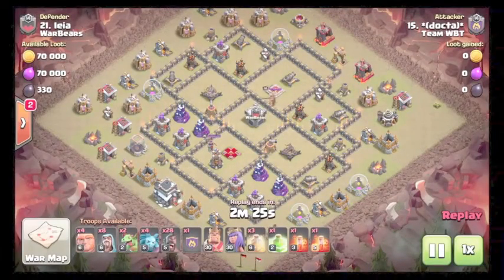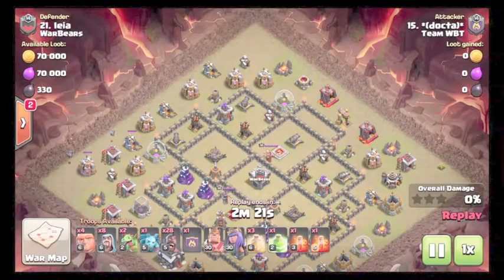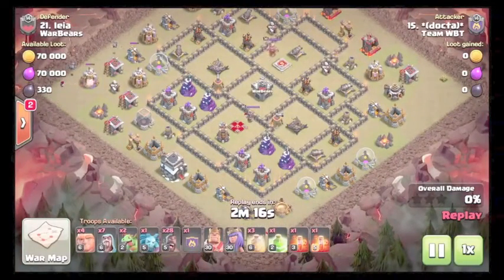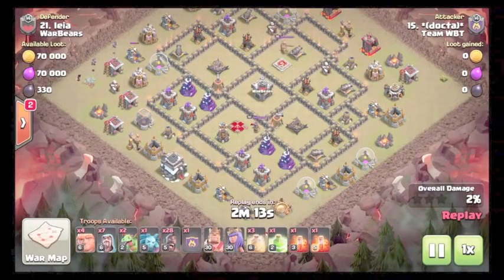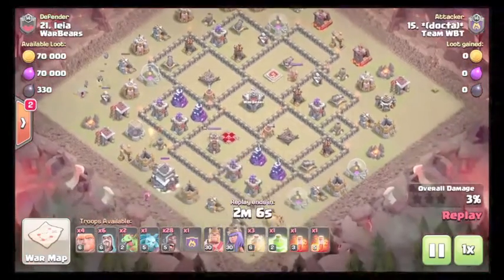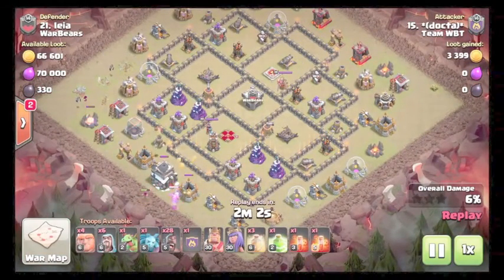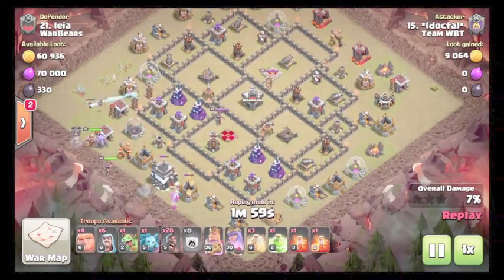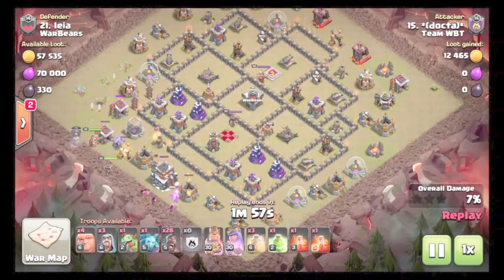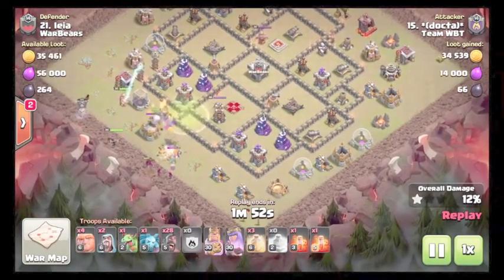Dox is coming in with pretty much a mass hog — using minions just to take out some trash buildings. Probably doing a hero swap for the queen kill and maybe lure the CC. A wizard comes down with a baby drag to target the town hall and create a funnel for his heroes. A golem comes out of the CC. King and queen come down. Uses a jump to enter in with the golem.